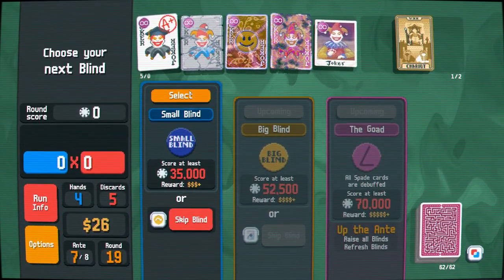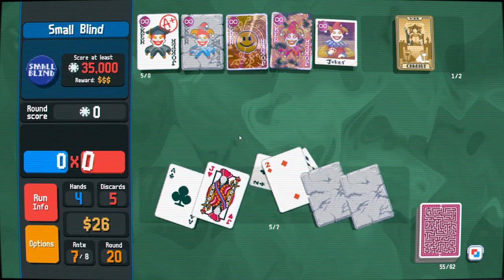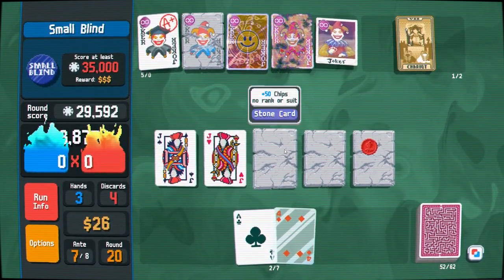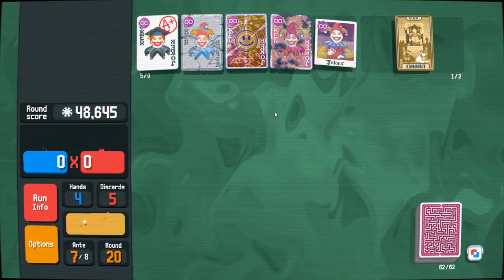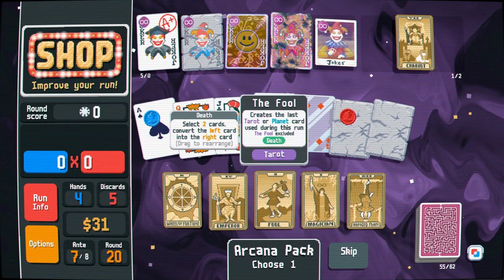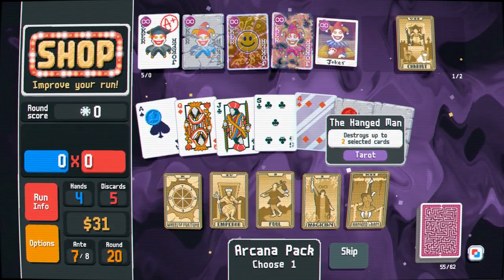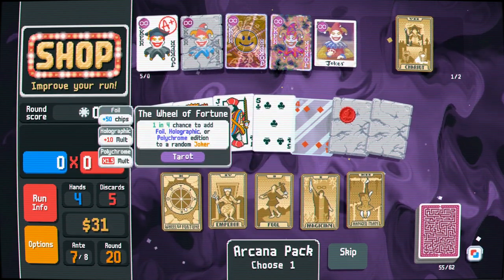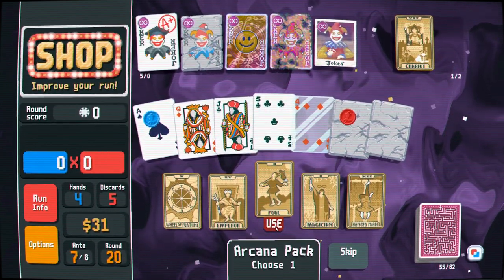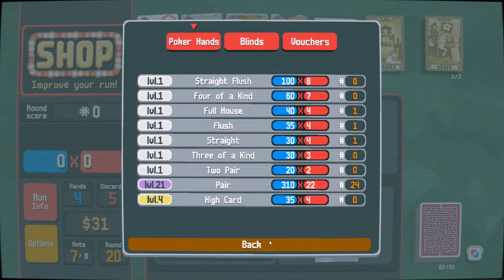Keep going. Spades are debuffed - that's fine. Money. Jokers are just at this point. Okay, discard the pair. Now I'm just executing. Very important: discard a pair, play a pair, play a pair. Well, hopefully the win the game part comes. That's still not good. I can't buy that. Choose what? Death - Death seems good. Let's take that. Yeah, I'll just let my Joker do the work.